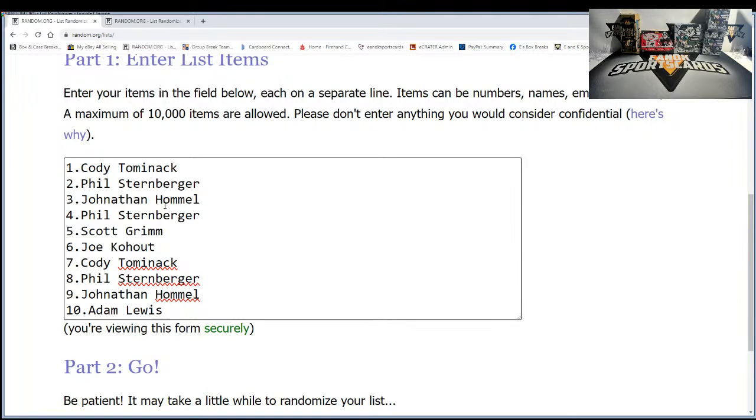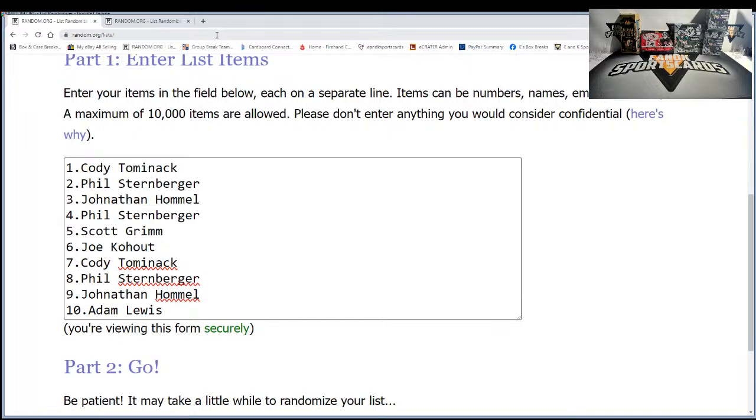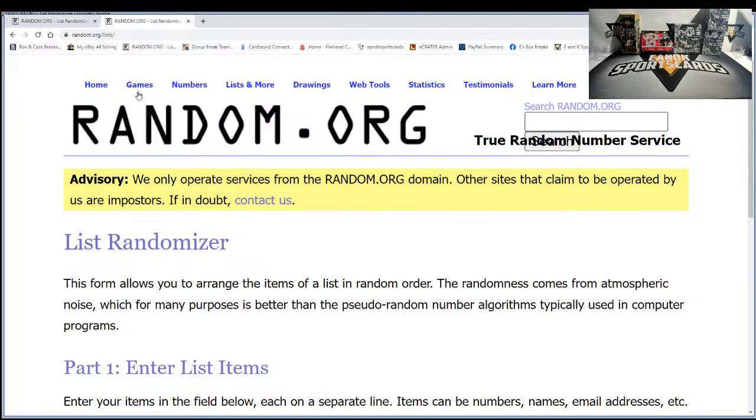We have a filler to run to figure out the last five teams. We have the Panthers, Commanders, Broncos, Giants, and Cardinals all up for grabs. First gets Panthers, second gets Commanders, third gets Broncos, fourth gets Giants, and fifth gets Cardinals. We have Cody, Tominac, Phil, Jonathan, Phil, Scott, Joe, Cody, Phil, Jonathan, and Adam closing us out. Let's roll our dice.